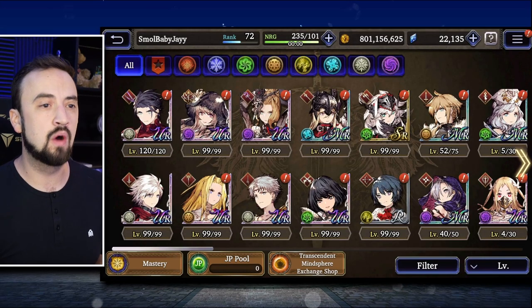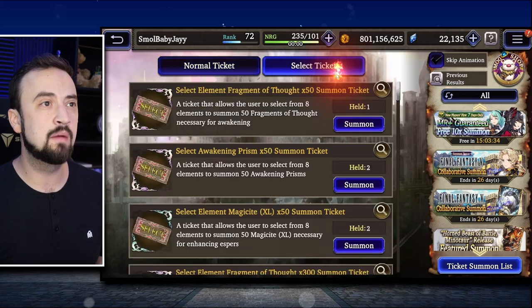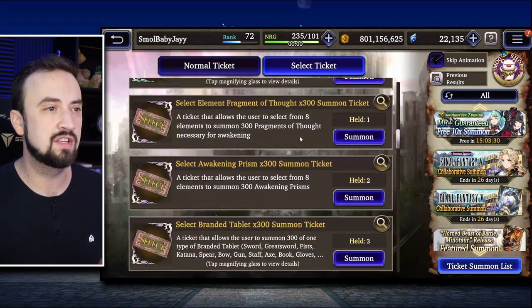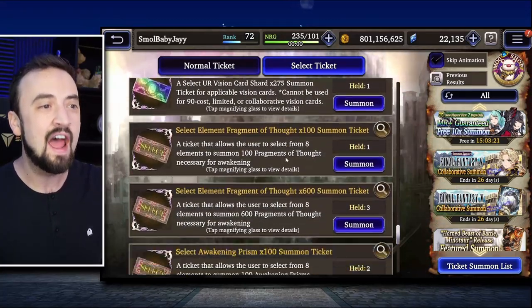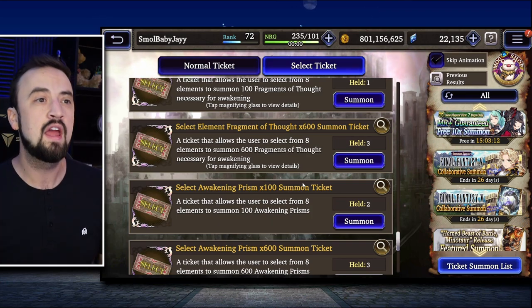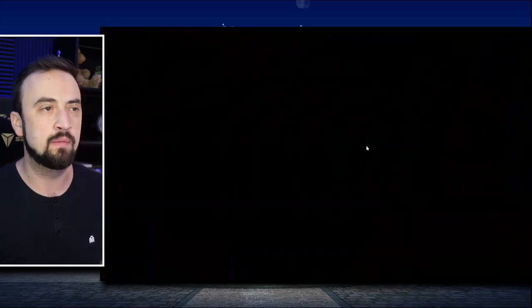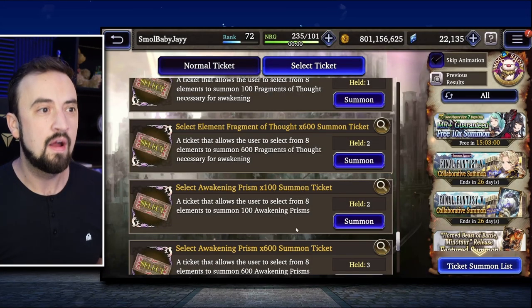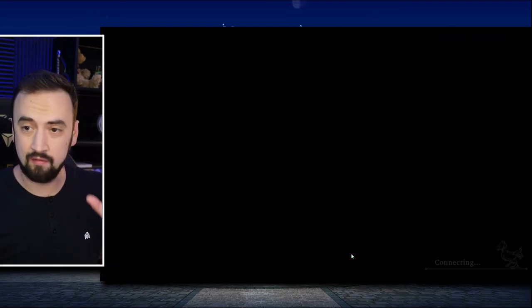Back to Barts — he's the unit I'm going to unlock, but I need to use my tickets first. I was out of fragments of thought and awakening prisms. So if I go to my ticket summoning list and find those 600 select tickets that I purchased, I'm going to go ahead and get 600 light fragments of thought and summon those. Then I'm going to summon the awakening prism 600 ticket as well. Definitely something this game could clean up is some way of organizing this ticket summon menu — it would be a big quality-of-life improvement. On my main account there are like 50 different kinds; as a new player it's not so bad.